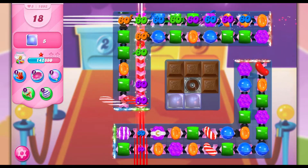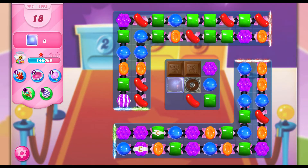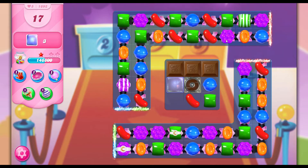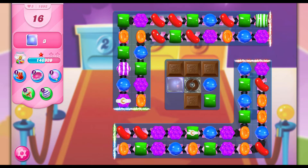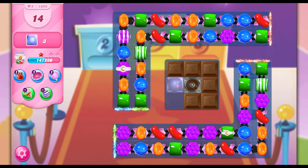We have 22 moves left. There we go — we can do two together. Yes, I've got them two together — let's see what we can get rid of. So we got rid of two there. Really we need to get some striped candies placed together, because as soon as we get rid of the chocolate it starts spawning again. We need to crack that and then we can get rid of the jellies as well.